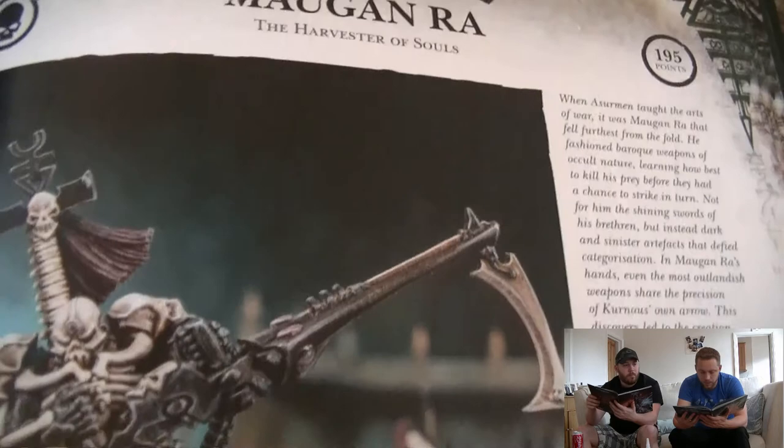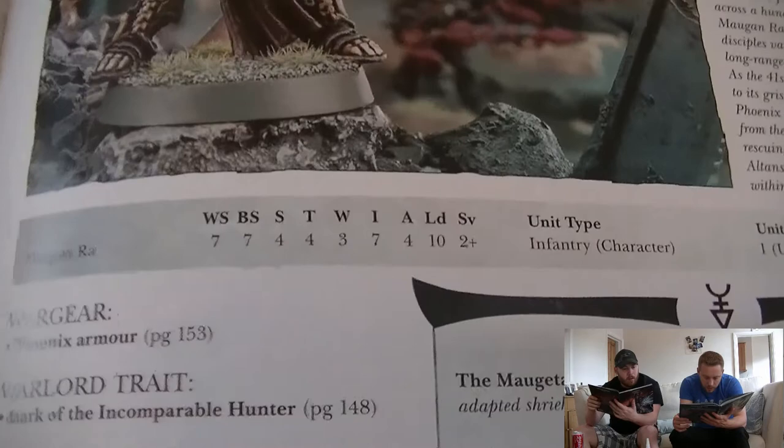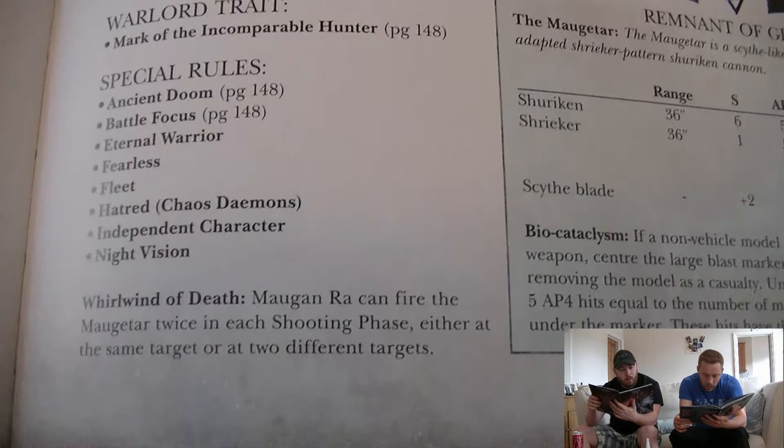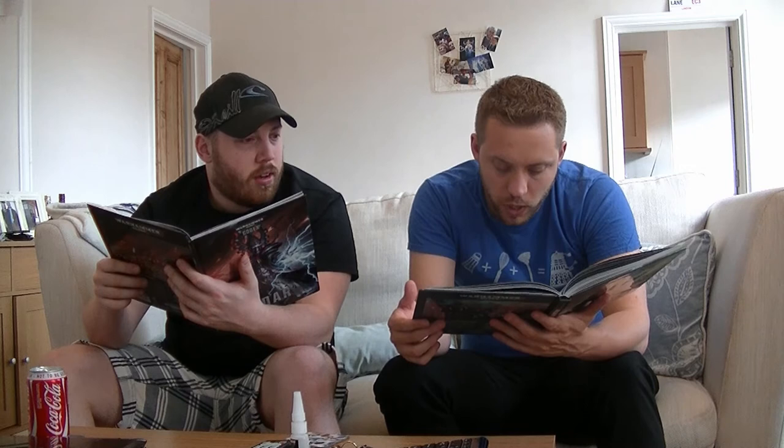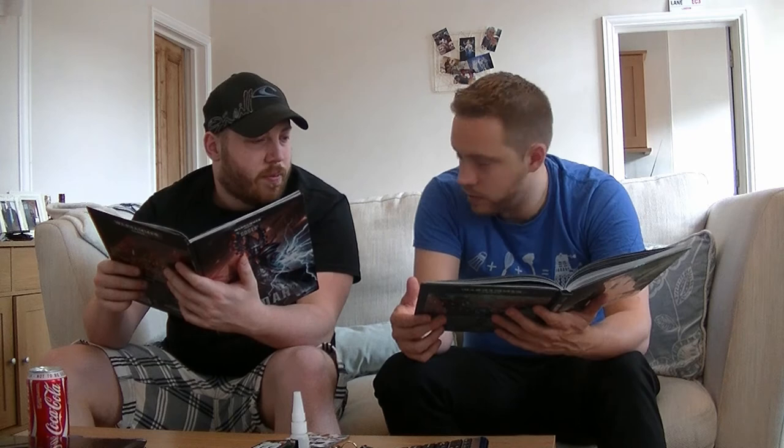Maugan Ra: 195 points, same. Same stats. He comes with Phoenix armor. His warlord trait is Mark of the Incomparable Hunter. Special rules: ancient doom, battle focus, eternal warrior, fearless, fleet, hatred of chaos demons, independent character, and night vision. He's lost relentless — all of his weapons are assault. Whirlwind of Death means Maugan Ra can fire the Maugetar twice in each shooting phase, either at the same target or at two different targets. The Shuriken stat is 36 inches, strength 6, AP5, assault 4, rending.